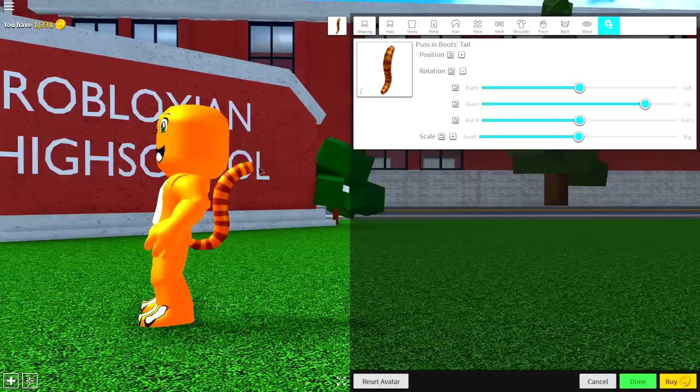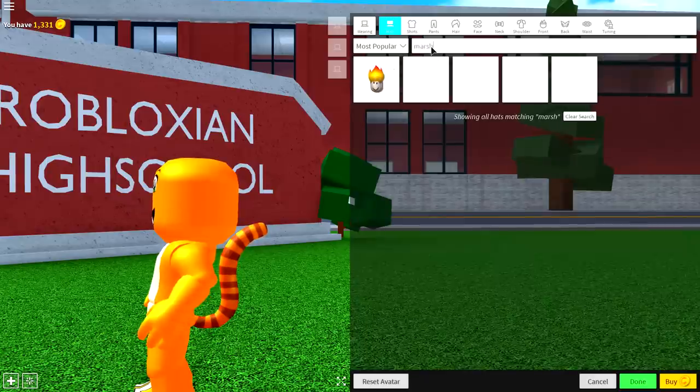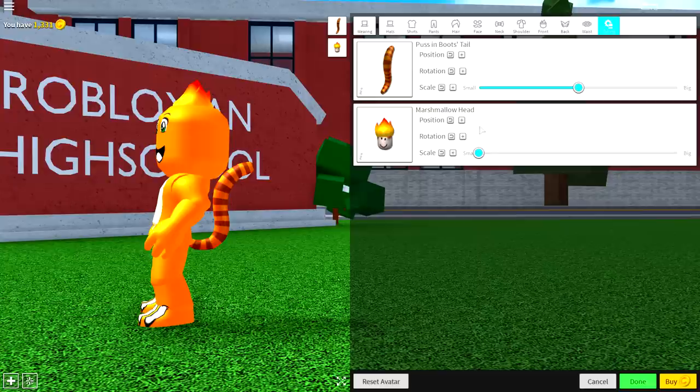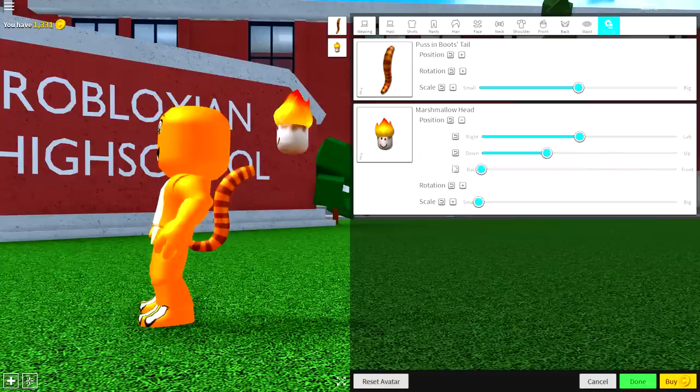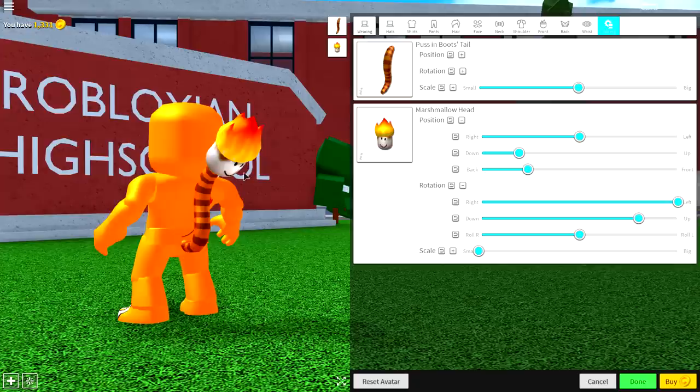Something like that is fine. Now we need to add some fire to our tail, and I think the best thing I could find was called the Marshmallow Head. So if you just search Marsh, it comes up straight away — it's this one here. Simply make it as small as possible and bring the position of it back like that, and now just play about the settings so that it sits on the end of your tail kind of like this. Ta-da! I have a fire tail.